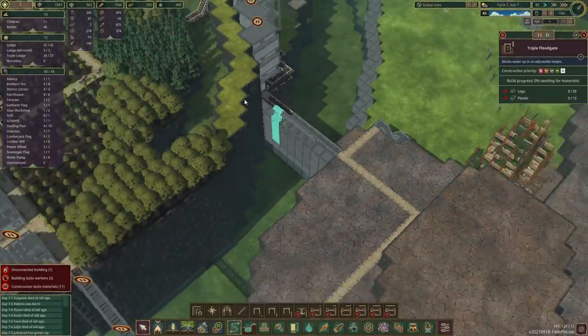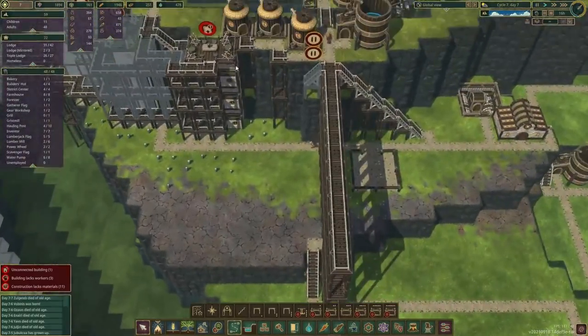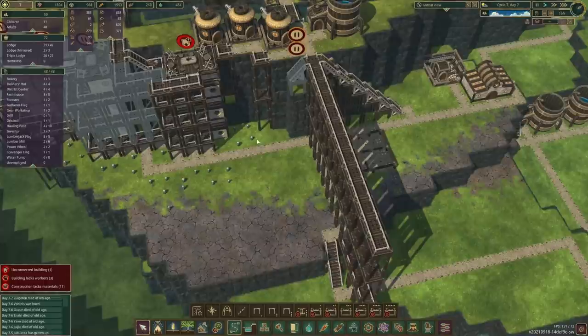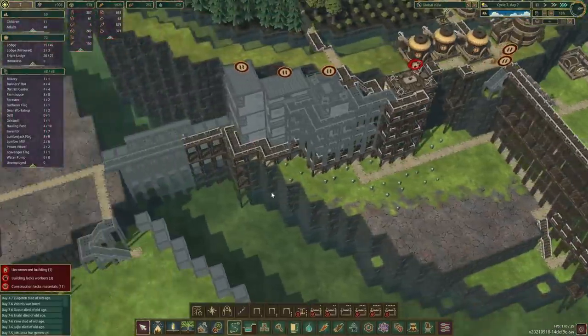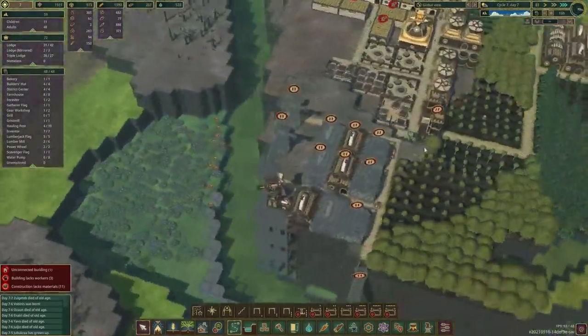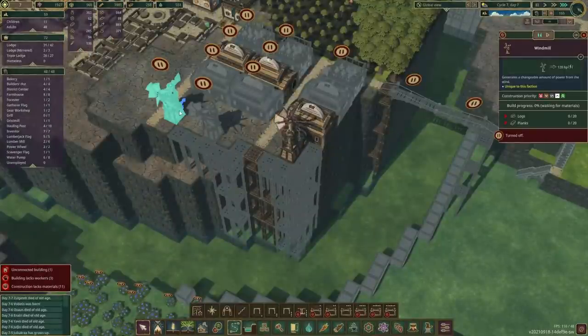We've got some levees and floodgates on the dam. We've opened up one more house and are about to finish a walking platform. I did have to put in another builder's hut to speed up our building projects. I'll speed up the time so they crack on with jobs a bit quicker. The plan for this corner is to start taking advantage of a couple of windmills.